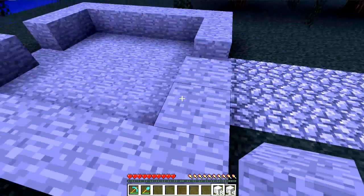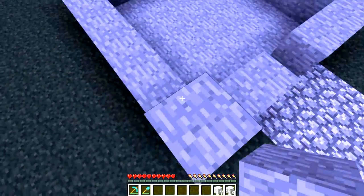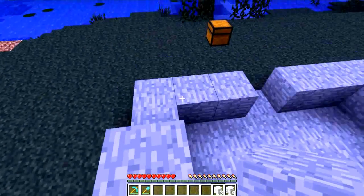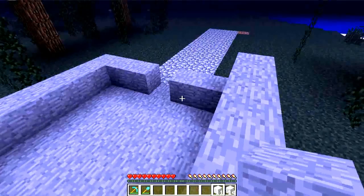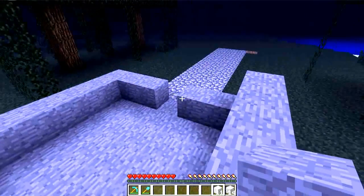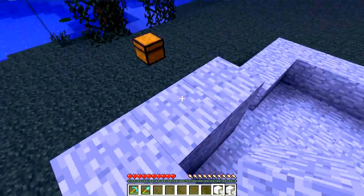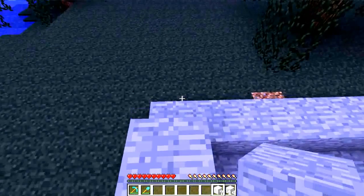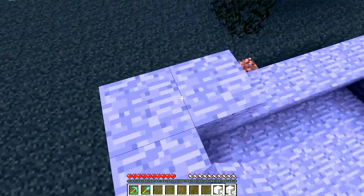Now that you've got this, you're going to build one layer up all the way around again, except for the two front pieces right there — the two first blocks that we put down. Don't touch those yet, because those are going to be removed. It's just to mark where to go.